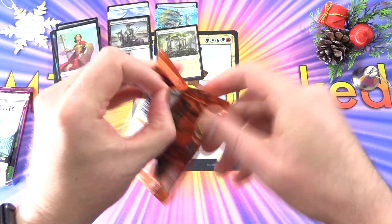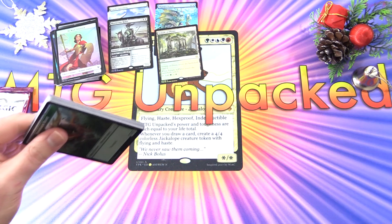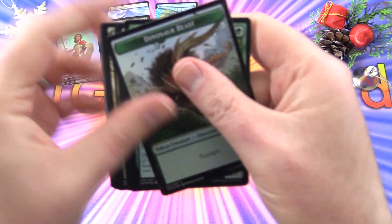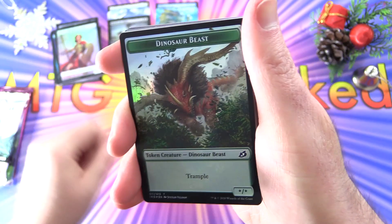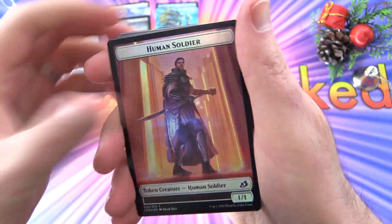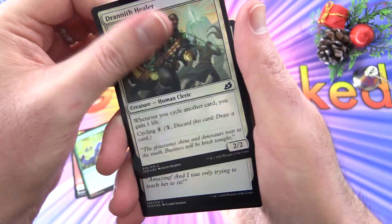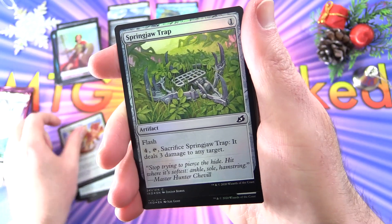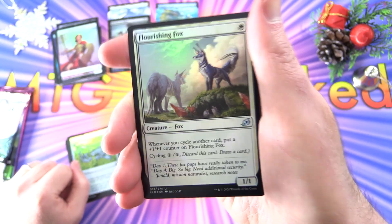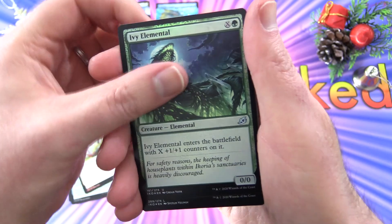On to Ikoria — now is this where we can get some Godzilla goodness? Things are a bit different than I'm used to. We got a Dinosaur Beast token with a Human Soldier on the other side, Essence Symbiote, Dranethila, Spontaneous Flight, Springjaw Trap, Flourishing Fox — that was a good one in the cycling deck, I'll check a link in the corner in case you missed that video — and Ivy Elemental.